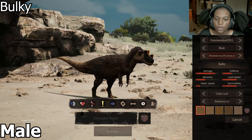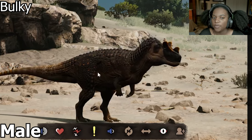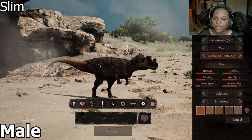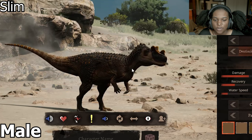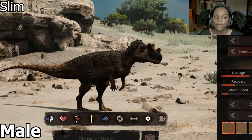Then we have our bulky one, where you saw really just the midsection — the back of the neck got a little bit thicker here, but other than that, no difference. Then we have slim, which is of course the same as well. You can see the neck and the back get a little bit slimmer. The head is also smaller and a little bit flatter up here.